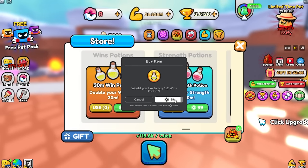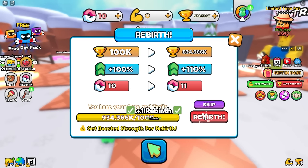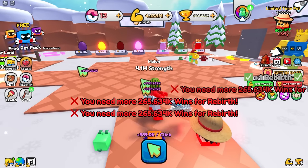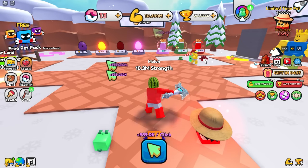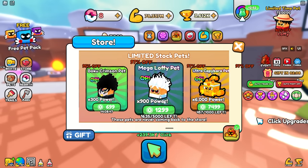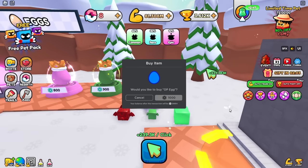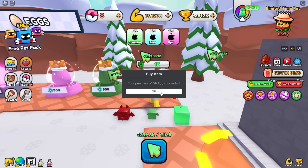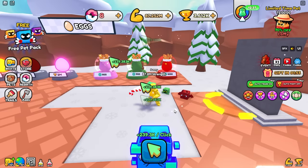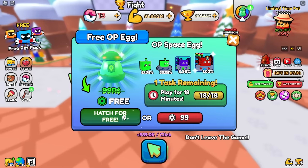I'm going to grind up to a million wins and then hit a bunch of rebirths. These seem like a good investment — 99 Robux and I get double ups. And Sonny, I will now commence my rebirths. I'm at rebirth 13 and gaining almost a million per click. This is 1,299 Robux for a 900x — I wonder if this will be better. 1,000 Robux — I got the most common cat. How good is it? 550. Dang it, I messed up.